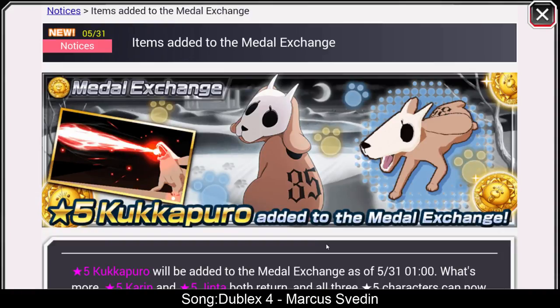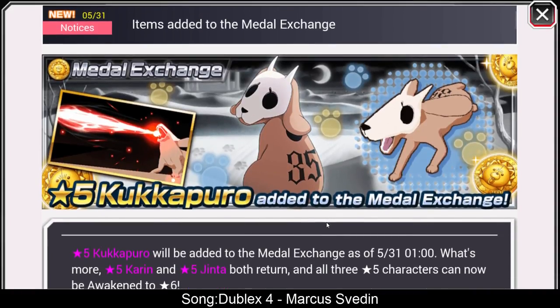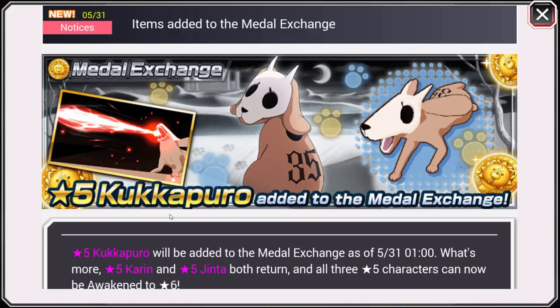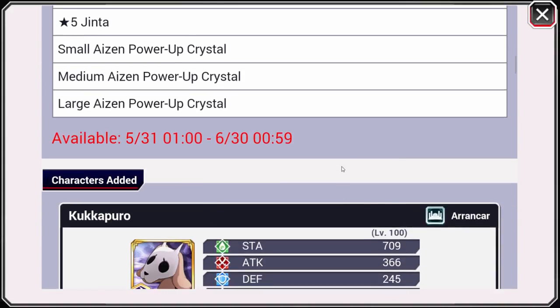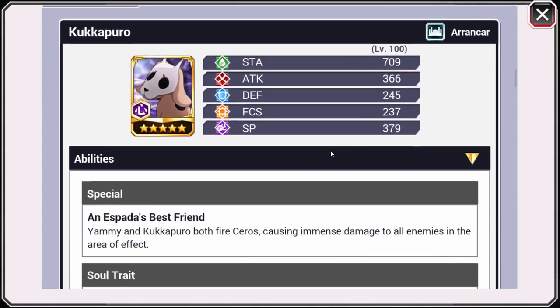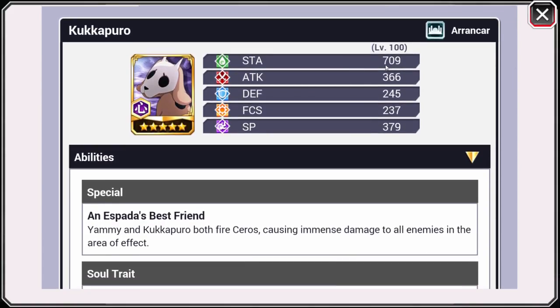What's going on guys, Brock here back with some Bleach Brave Souls. We are going to be doing the metal exchange and we do have a new 5-star, which is going to be Kukapuro — I think that's how you say it, not too sure. Let's actually check out his stats real quick. Here's the 5-star version and the stats are going to be maxed at level 100.